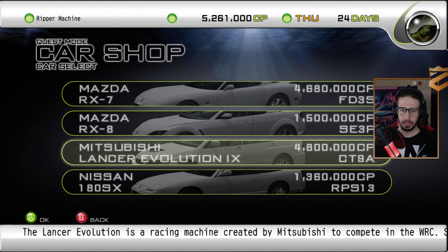These cars are heavy. The Aristo, The Celsior — 4,000 pounds. Supra. If we buy a new car, we're not going to have any money to upgrade it. So I think I'm just going to upgrade what we got for now.